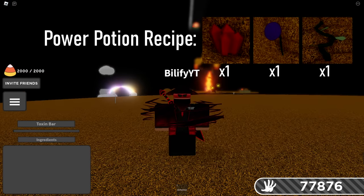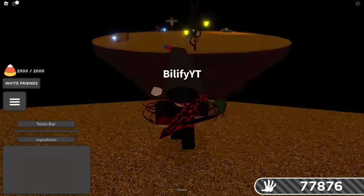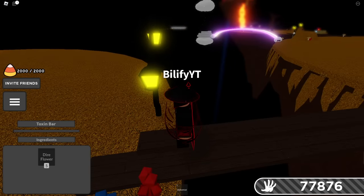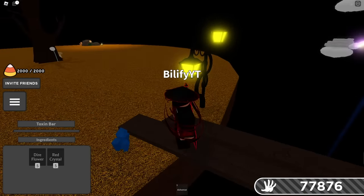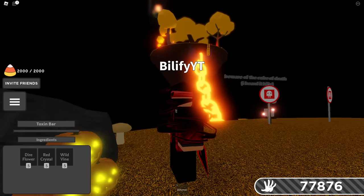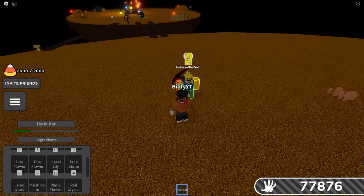The next potion we're going to brew is the power potion, which requires one dire flower, one red crystal, and one wild vine. It will double the glove power of the Alchemist for eight seconds. Unfortunately, you cannot throw this one. The dire flower is this purple flower right here — go ahead and click that. Of course, the red crystal is right next to it. And the wild vine is this green vine right here. Those are the three ingredients for the power potion.